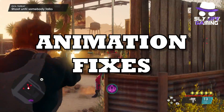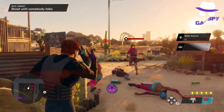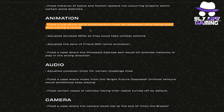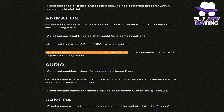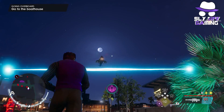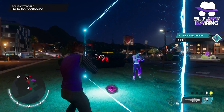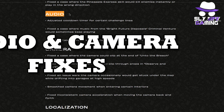Moving on to the animation section: they fixed the bug where NPCs would perform their sit animation after being killed while exiting a vehicle. They adjusted scripted NPCs so they could take combat actions. They adjusted the sync of friend NPC revive animations. And they fixed the case where the pineapple express skill would kill enemies instantly or play in the wrong direction. There were some skills I personally experienced that simply wouldn't work, and while I wish those had been addressed, fixing cases where skills aren't working as intended is a really big step.